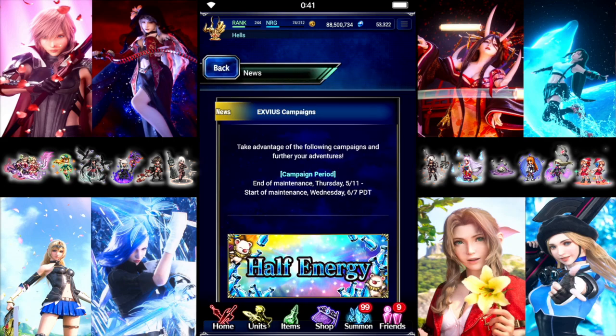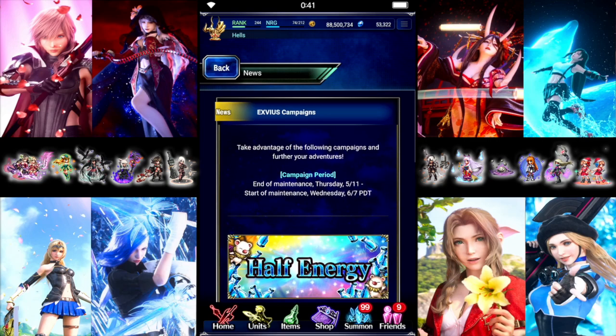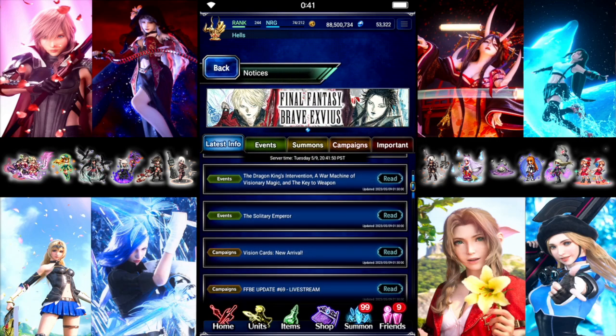Regular Campaign: half Energy, Chambers Open, and half Gil. So that's the standard stuff they generally run.